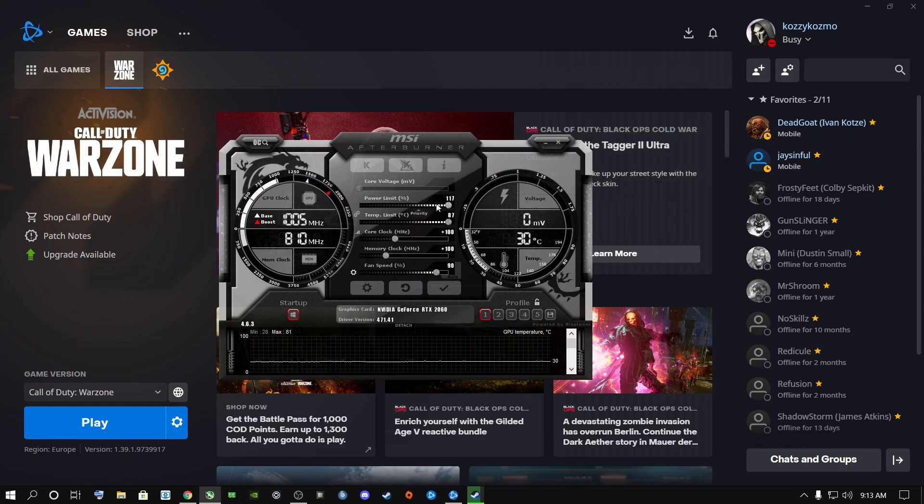Where it says power limit and temp limit — when my graphics card hits 87°C it will start throttling, but because I have the fan on 90% it won't reach that. So I keep my overclock at those settings with 90% fan curve. This helps — use MSI Afterburner.